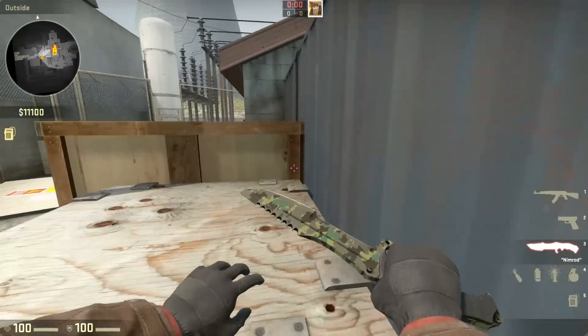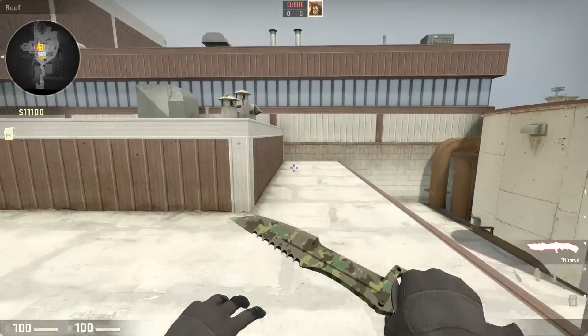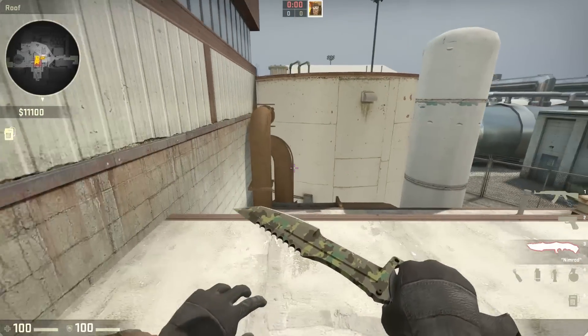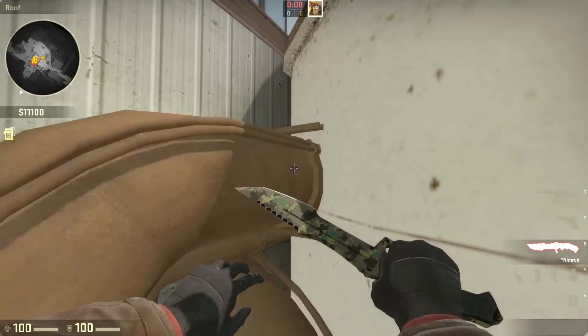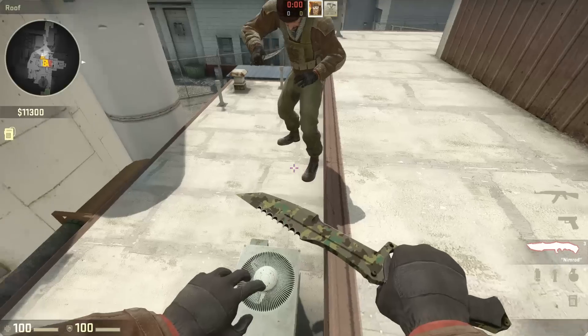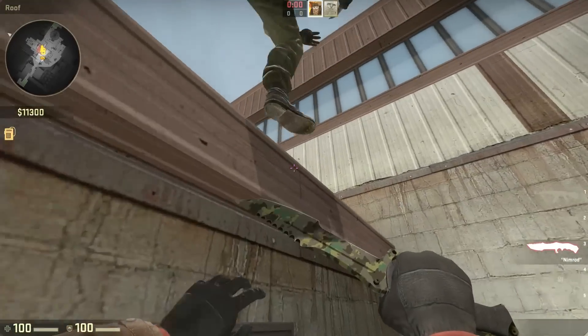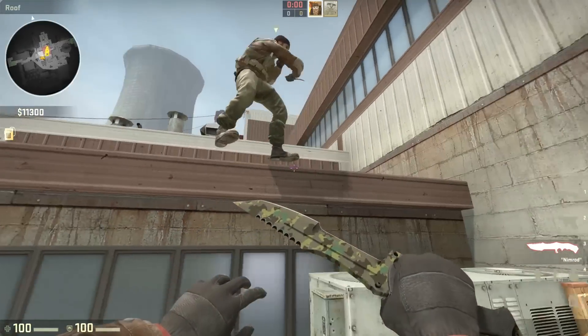This is where practice and timing comes into play — this is the only difficult part about this jump, the only part that takes skill. You need to time it so that the jump is as close as you can be to the edge of the ledge. Keep in mind the player can hang over the edge a little bit, so you may need to jump a little bit later than you think.